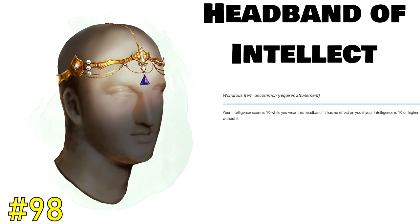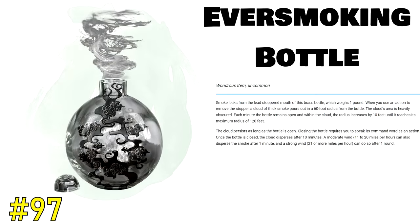The next item is so simple that even someone with one intelligence could use it. At 97 is the Ever Smoking Bottle, an uncommon item that is basically a reusable smoke bomb. As an action, you open up this bottle and within a 60-foot radius, heavily obscuring smoke appears. For each minute the bottle remains open, the radius increases by another 10 feet, up to a maximum of 120 feet. A 60-foot radius of instantly obscured area is extremely powerful — great for a party trying to make an escape, great if you're taking fire from enemies and want them to have disadvantage. Against enemy mages this is great, because spells like Magic Missile, which normally can't miss, only happen if you can see your target. The Ever Smoking Bottle is a great piece of utility that any rogue, ranger, monk, fighter should keep inside their bag. It is so simple and limited only by your own creativity.